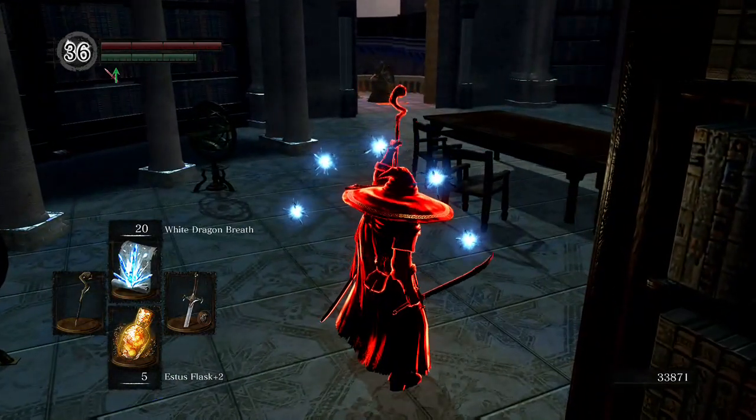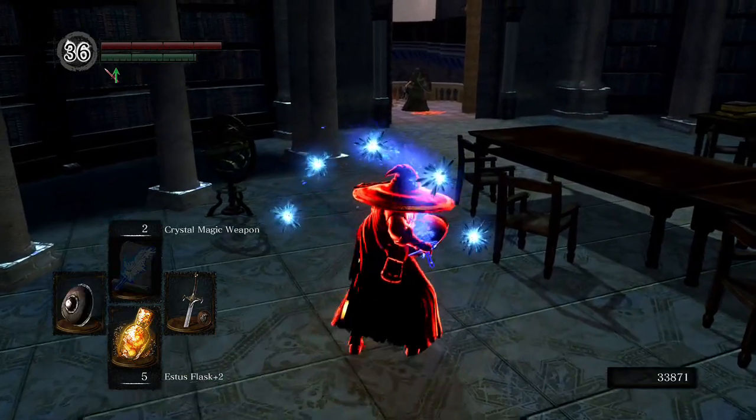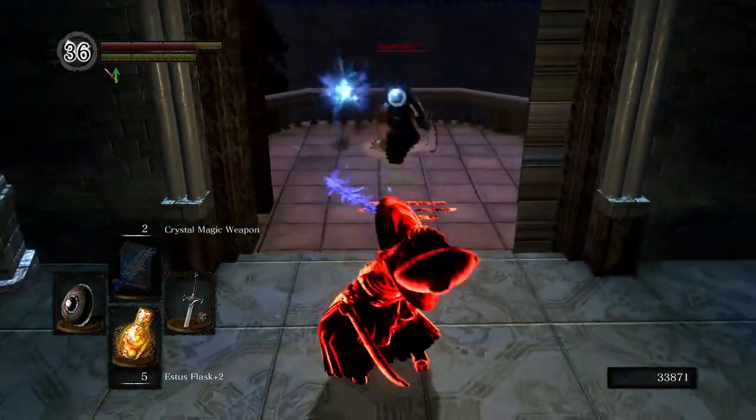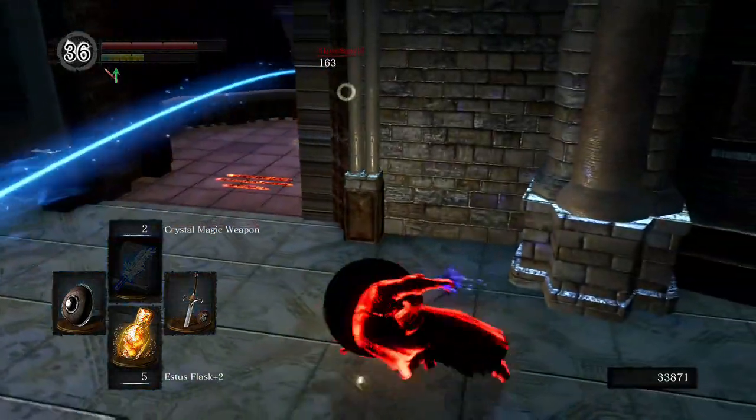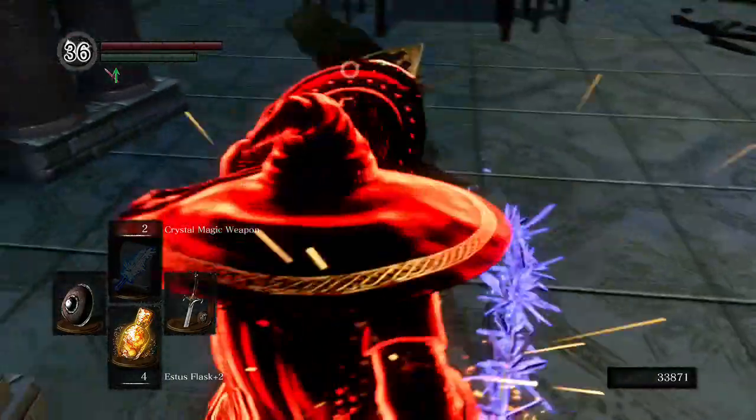When I roll up on this dude something seems kind of fishy, because one of the tactics here — the strat — is to cast Crystal Soul Mass when someone gets in close, so it's actually visible. If I'd have rolled up without my shield up I'd have gotten blasted straight in the face. It would have been curtains for me.